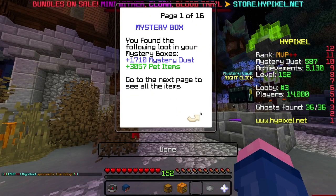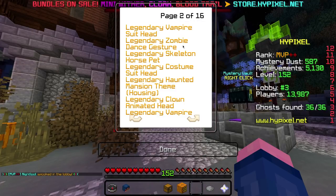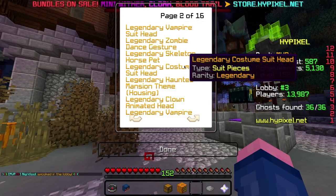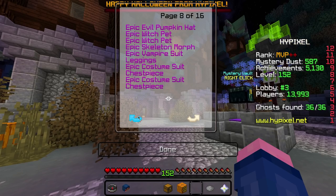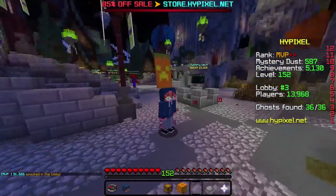1,700 Mr. Dust - oh my god, that is insane. A bunch of suit heads, a ton of different suit heads. There's so many common things, rare things, legendary things, epic - whatever. So yeah, thank you to Mel Omega for all those things. I think I even leveled up from that.